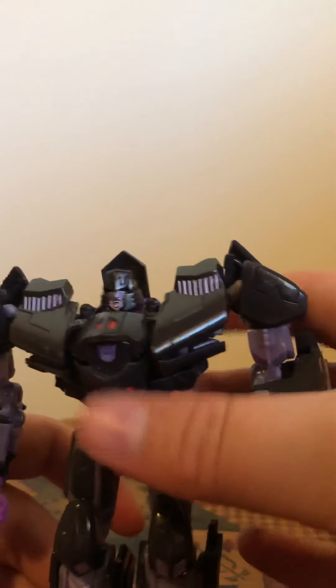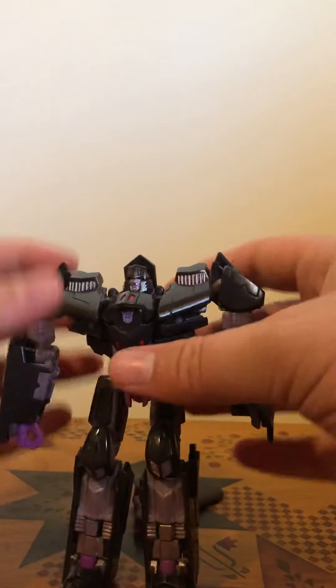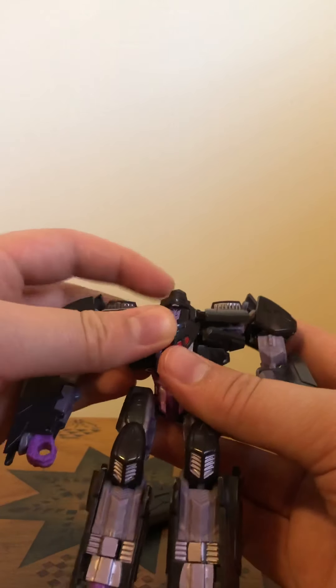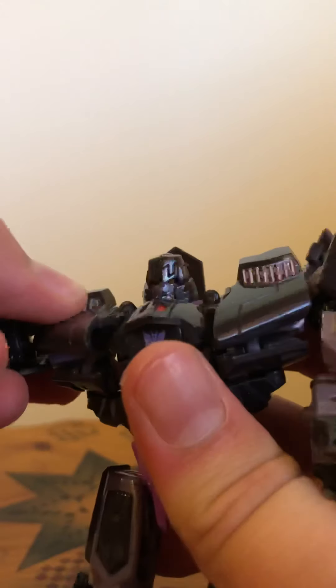Rotate those around and there you have Megatron in his robot mode. He looks very nice. His head's on a ball joint and he's got some light piping there. I love the little M symbols all over him from Megatron — he's got one on his forehead. He's got these squiggly lines throughout the ship and part of the design, which is pretty cool. His head can tilt left and right, look left and right, look up and down. Shoulders are on a full 360 on the joint, and he can rotate in and out. He has a bicep swivel, about 90 degrees of bend at the elbow, and a wrist hinge in and out.